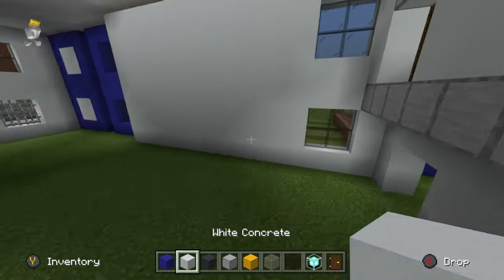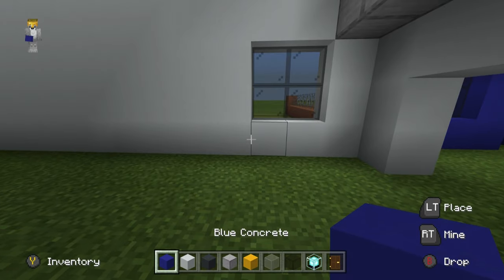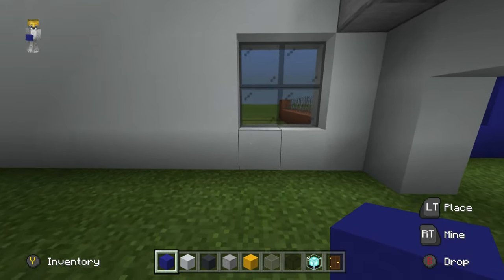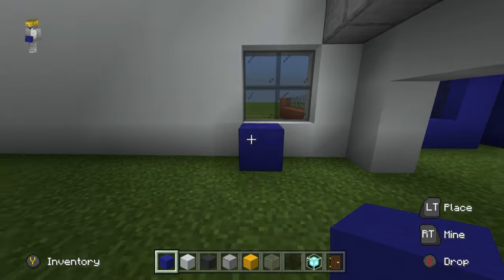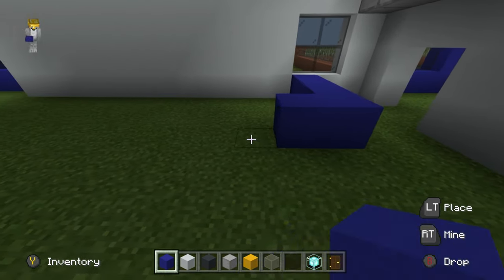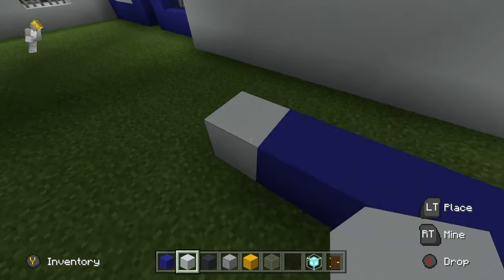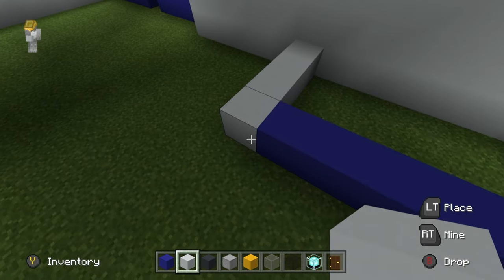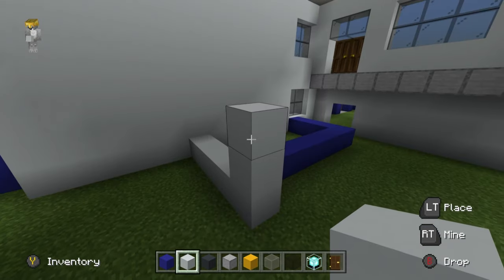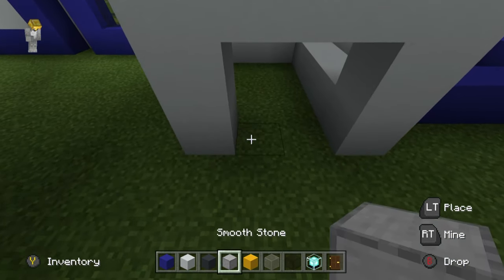We want to add a counter space to allow us to build the stairs and a wall. The counter space is right where this reception area is, where people will immediately be greeted as they enter. Beginning from underneath the left side of this window, place four blue concretes extending out from the window, then go left by six. Stick a white concrete on the end, join that back to the wall, extend it forwards, up by two, left by three, and join it down.